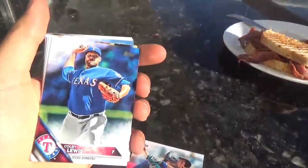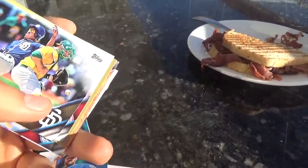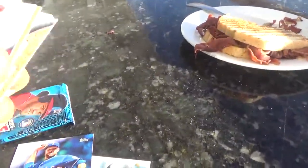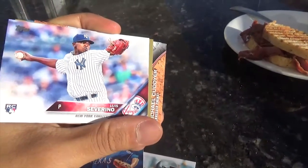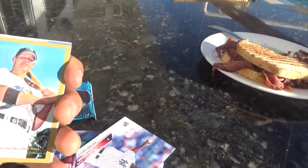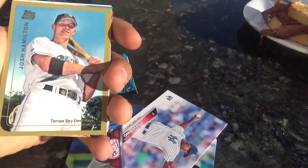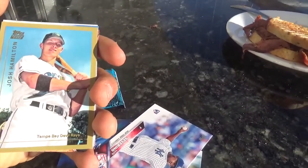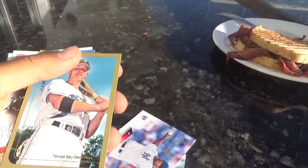We got Kobe Lewis — it's really hard to see the name because of the sun. We got Melvin Upton Jr. from the San Diego Padres. We got Luis Severino, the rookie card. I think I got him last time in the Series 1 pack. We got a retro rookie card with Josh Hamilton on there. He plays for the Rays, but he used to play for the Rangers and the Angels.